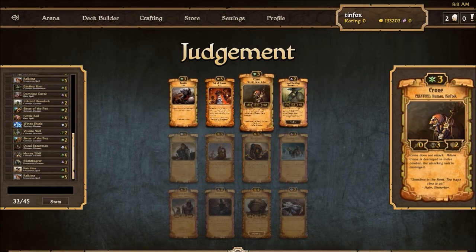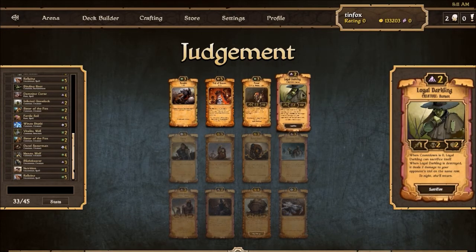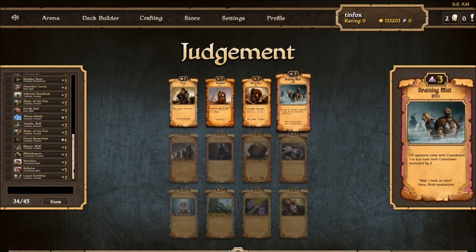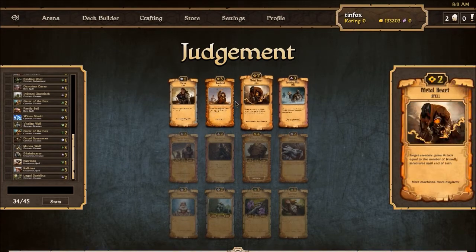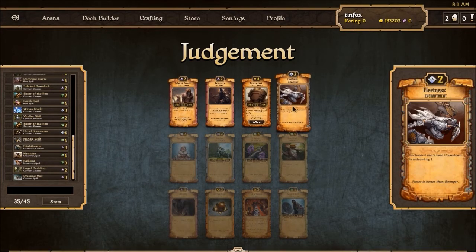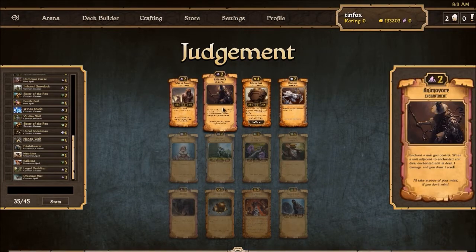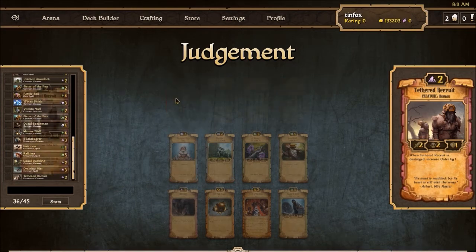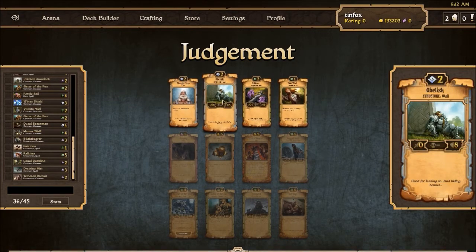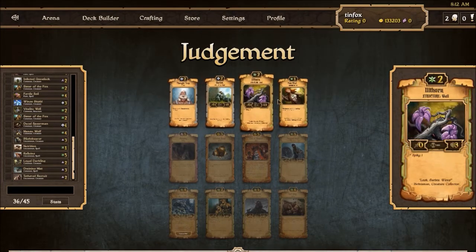I've never played with Crone. Maybe I should try Crone — it just seems like it doesn't do enough for you. No, I think I'm gonna go Loyal Darkwing — gives us some range. I think I like Draining Mist here because I think we're firmly in Decay. A Tether Recruit would make it interesting so we could splash some Order, so we could do that. Illothorn might make it — probably won't. Probably none of these picks will probably make it in. So we'll go Illothorn.